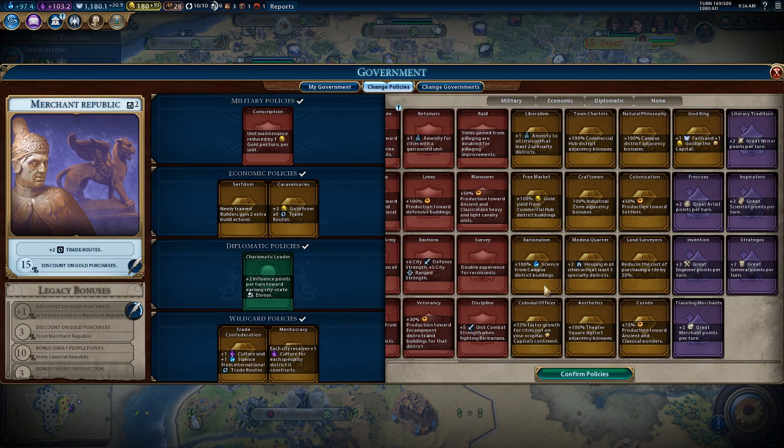Rationalism - we have ten trade routes, so that's ten culture and ten science. We're getting a lot of culture from Meritocracy. I think we'll just leave it as is.